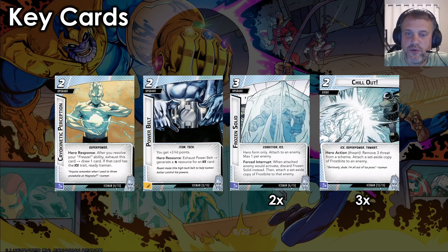Another key card is the three-cost upgrade Frozen Solid — hero form only, attached to an enemy, max one per enemy. When the enemy would activate, discard Frozen Solid instead, then attach a copy of Frostbite to that enemy. So if you get a Frostbite from attacking the villain and then play Frozen Solid, it skips their next attack — and when replaced, places a second copy of Frostbite. Now you've avoided that attack with a pseudo-Stunned, and next round the villain has minus two in solo, or it passes to the next player in multiplayer. Iceman plays very differently between solo and multiplayer. You really have to think about sequencing when those Frostbites fall off. Amazing card — a pseudo-Stunned or Confused, because you can flip down after playing it.